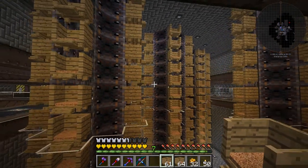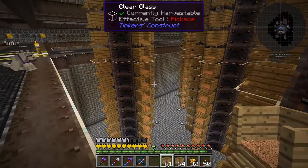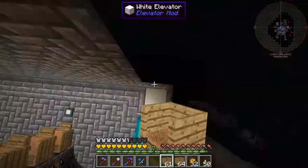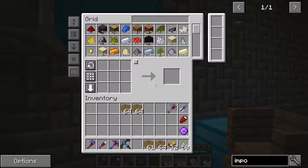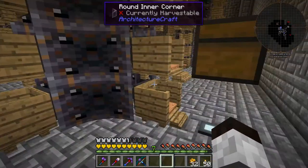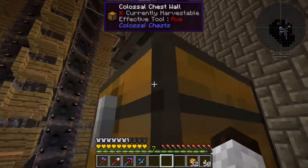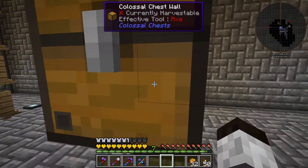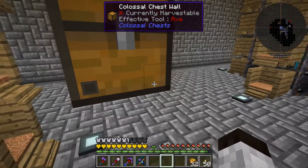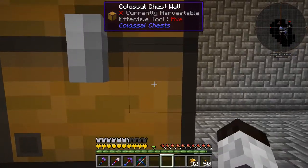Just like that, all of the nesting pens are in place. Now we can clear out the inventory and start getting the chickens back into the spots where they're supposed to go. I have them organized by towers, though there's some lag — not sure what's going on.